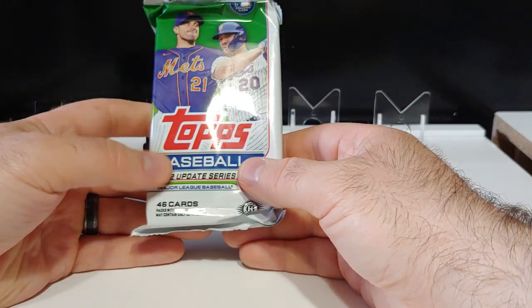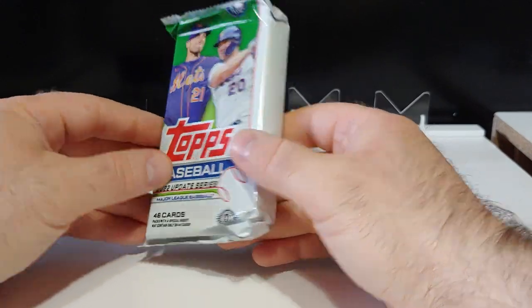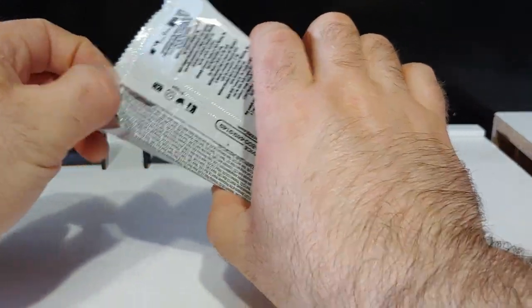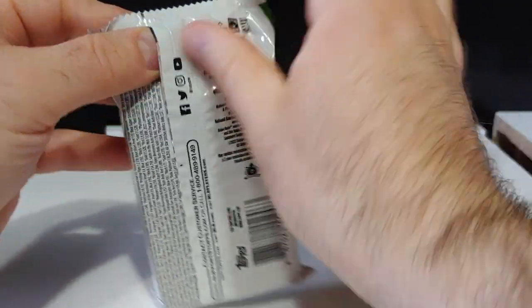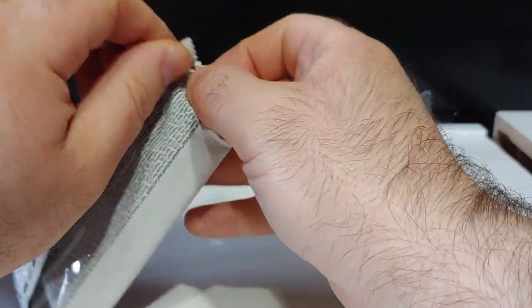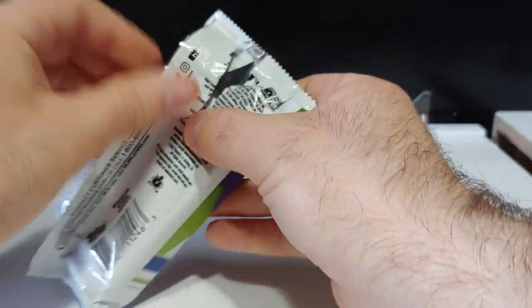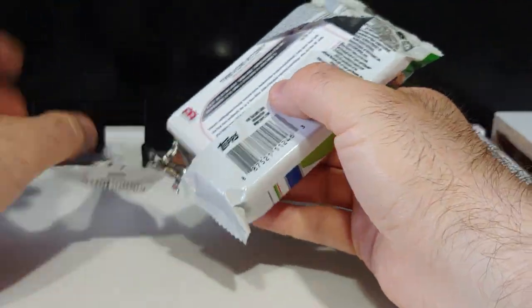Looking for some bangers, some big ones — Julio, Bobby, and whatnot. There are 46 cards in a pack out of the jumbos. You get one auto, one relic, and one plastic card — those commemorative junk cards that don't belong in hobby products at all, but Topps continues to put them in.